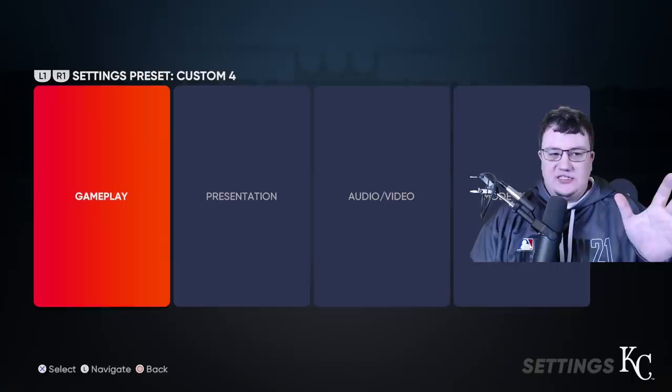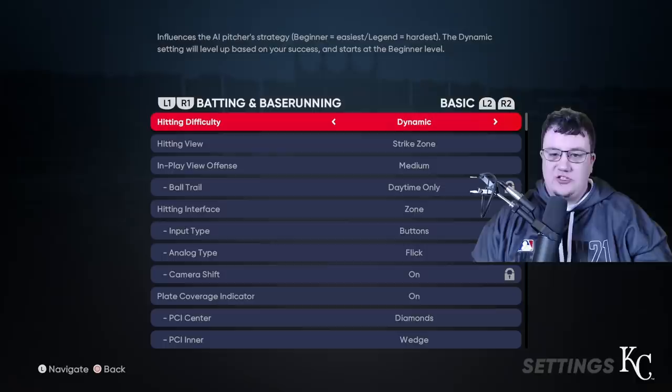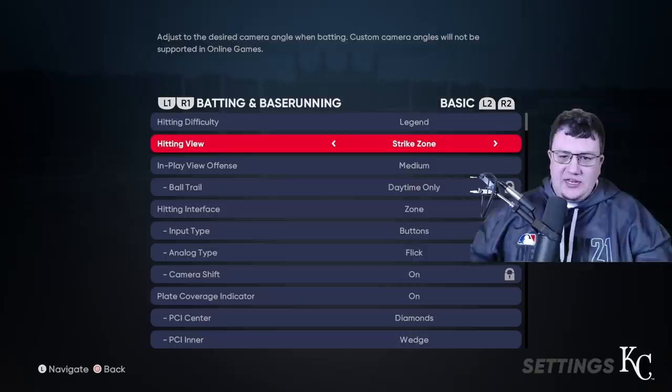For the gameplay settings, the first thing you want to do is set your hitting difficulty to what you like. If you're new to the game, maybe try it out on Veteran or Rookie — that's a good spot to start. You can even go Dynamic if you want it to build. If you've been around the block for a while, Hall of Fame and Legend have faster pitch speeds and a smaller PCI, which we'll get into in a second.